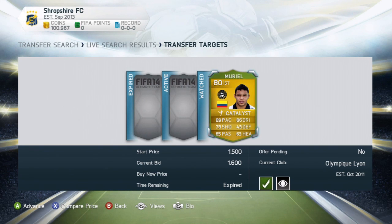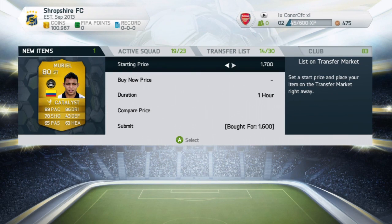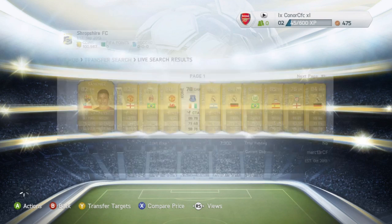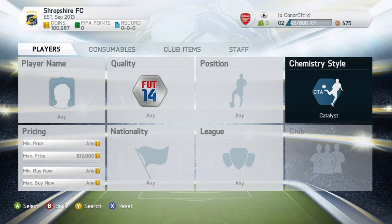I've been using this method for the past 2 days. I've been struggling to find bargains, but I found this method and it works a lot. Sometimes you don't sell your players straight away, but I think this method is really good and I'm going to keep using it. I would suggest trading players in the Barclays Premier League, or other leagues like the Bundesliga. Chemistry styles like Shadow and Catalyst work best on left wingers and right wingers.